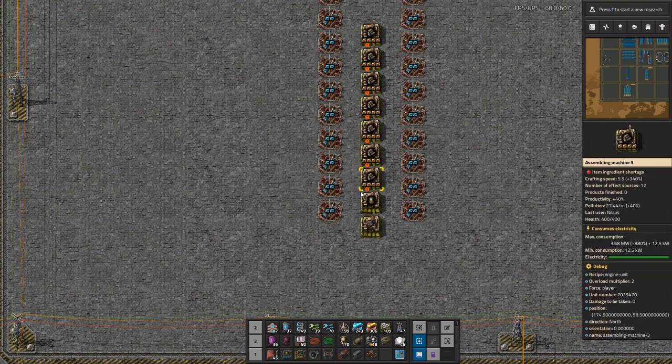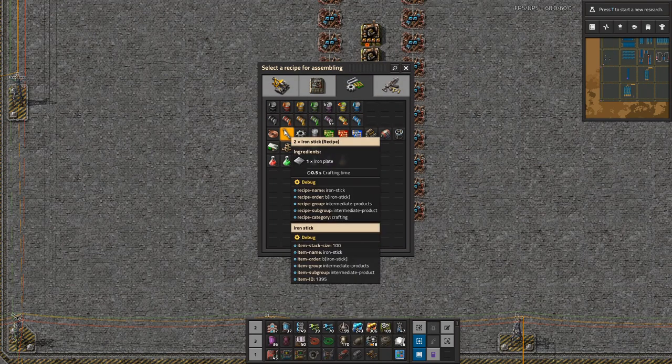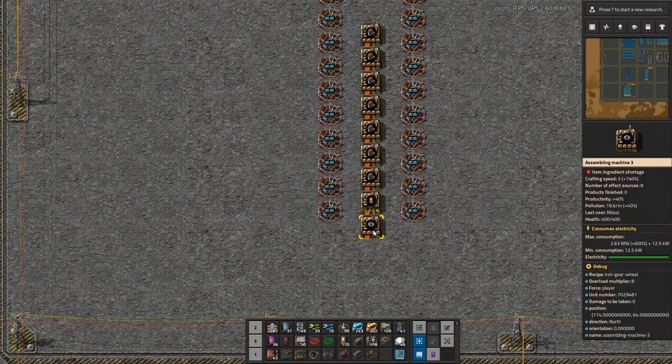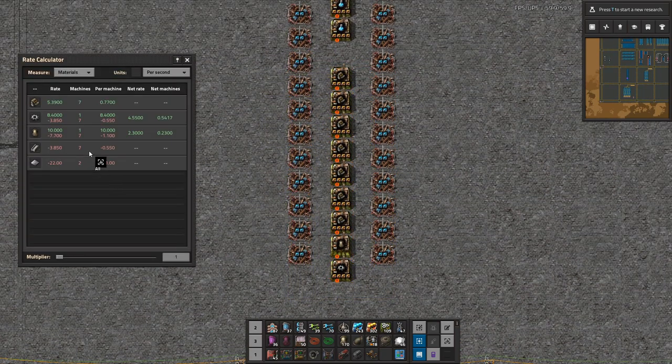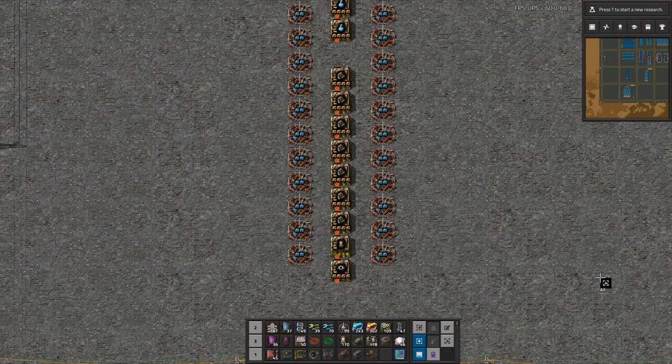The last two things we need are pipes and gears. Gears can be moduled but pipes cannot. Looking at the rate calculator with just this part, one gear assembler is producing 8.4 per second while I'm subtracting only 3.85 — so I have a positive net rate for gears. For pipes I also have a positive net rate. At this point I know exactly all the machines I need.